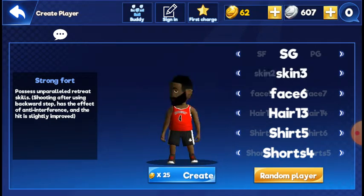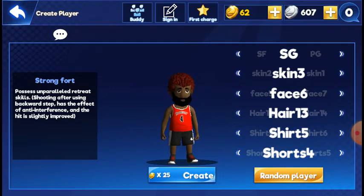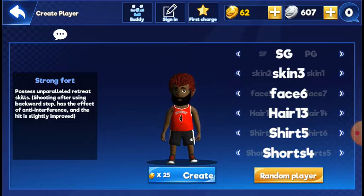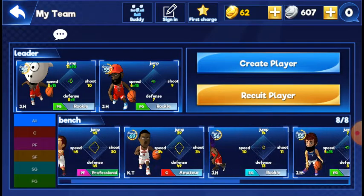The best positions are either point guard or shooting guard. It doesn't matter what your character looks like — just pick either one. In my opinion, I would choose point guard because of the height advantage; you have more speed.